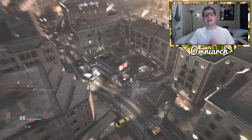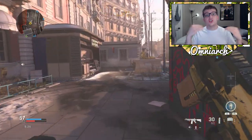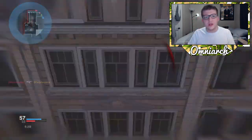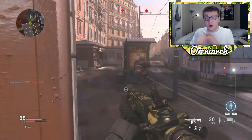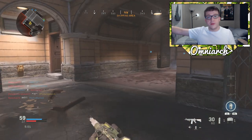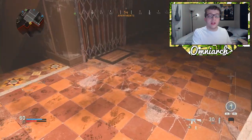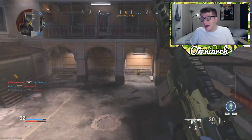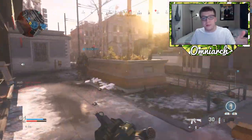The final tip is shooting down killstreaks. Every create-a-class you have — unless you're using Overkill — should swap the pistol slot for a launcher. The base launcher in this game is very good at shooting down killstreaks. A huge number of players are running Personal UAVs right now because Hardline is one of the first perks in the game, so everyone is getting Personal UAVs for only two kills. They show up on your mini-map, they're very large, and they die to a single rocket — giving you 100 experience per Personal UAV destroyed.